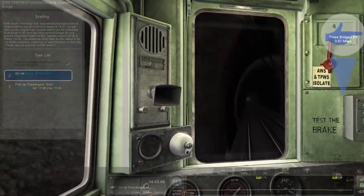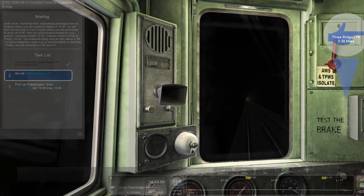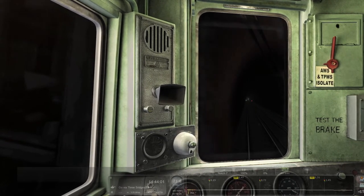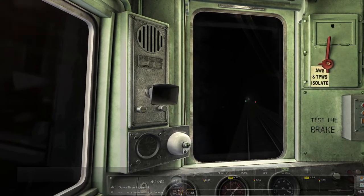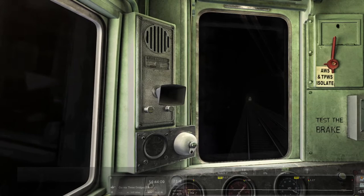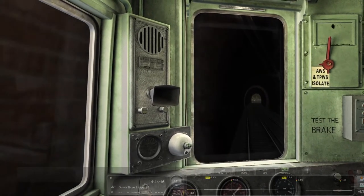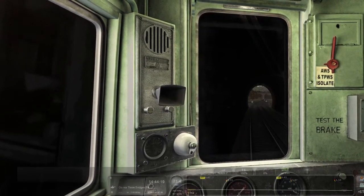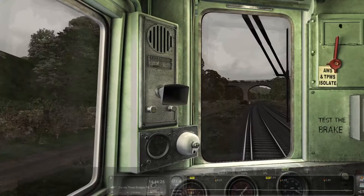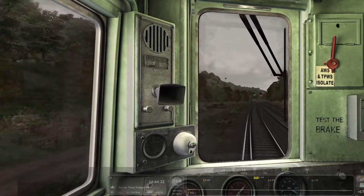We're about three and a half miles away from Three Bridges. We're going through Three Bridges but not actually stopping there — we're going via. Nothing really has happened, there's been no signals. It's just been a chilled journey at about 70 miles an hour. This is pretty much the maximum for this loco — 70 to 75 miles per hour. With fewer coaches it would probably do about 75, but at the moment we're holding a steady 71.